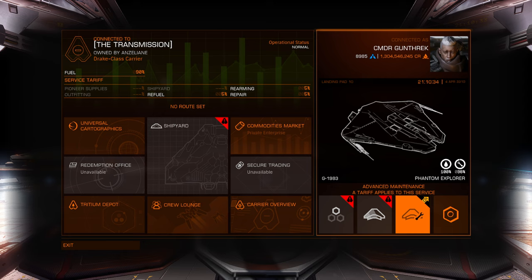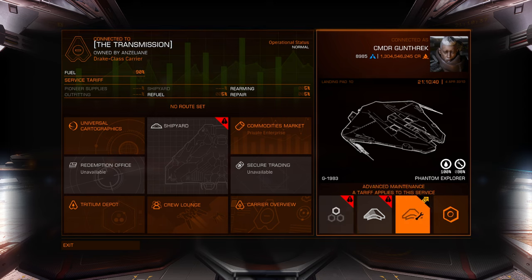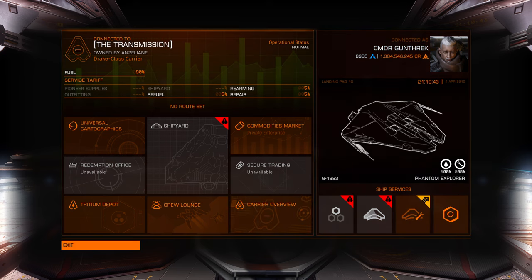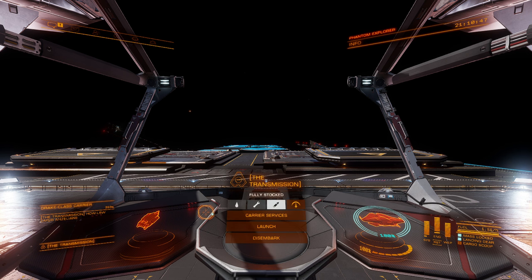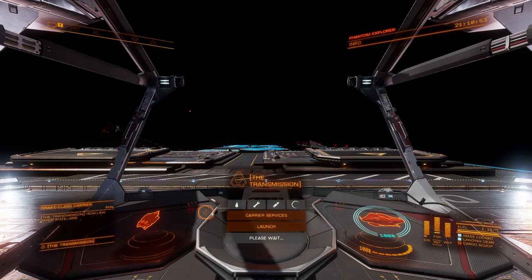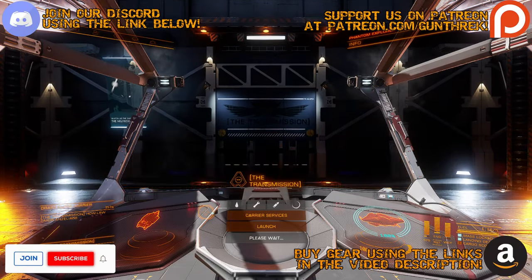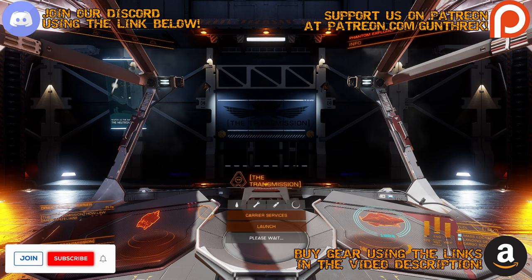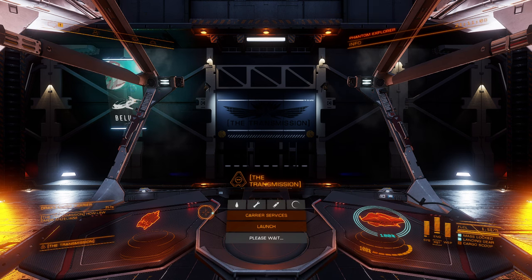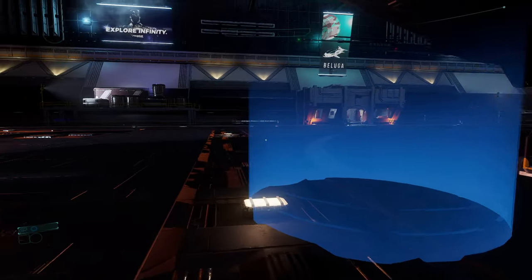So it'll tell me if there's a tariff on the service. We'll repair and refuel real quick. I think it said it had a Vista Genomics in it. I just want to make sure. We'll go inside and we'll see how much data we have. I think I just want to play it safe and just sell everything now, as much as I don't want to take a big percentage hit on there. We're so far out.